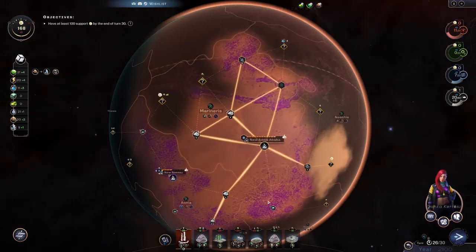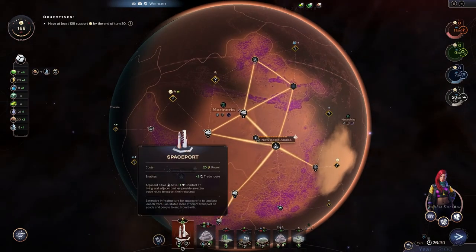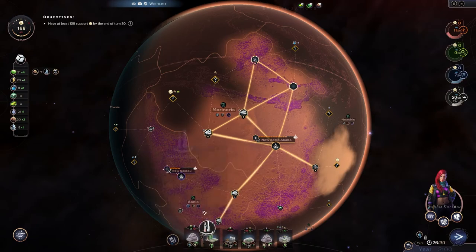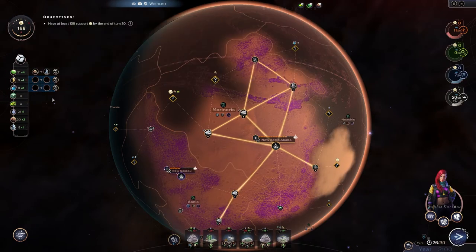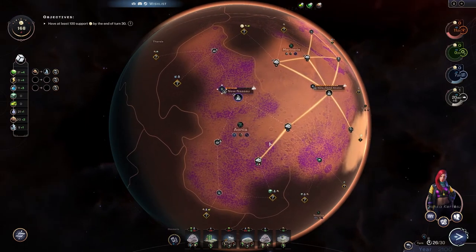Look at that — now we can trade so much more stuff with the spaceport. That would have been really useful if we'd gotten it earlier. Not that it's not useful now — it's just a lot more painful. Let's go here — we can drop the baths and definitely drop the tuber farm.